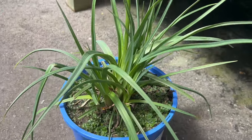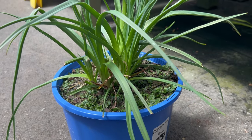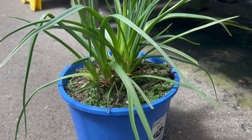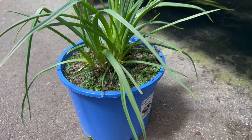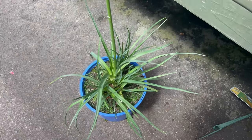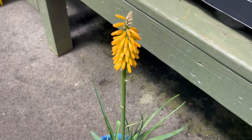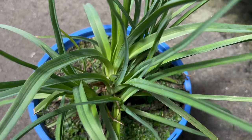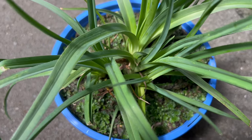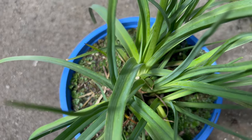To cultivate First Sunrise successfully, provide a sunny location with well-draining soil and good air circulation. Plant specimens in early spring, spacing them 18 to 24 inches apart to allow for proper air circulation and development. Water regularly, especially during dry periods or when plants are actively growing and flowering, to keep the soil evenly moist but not waterlogged. Mulch around the base of the plants to conserve moisture and suppress weeds.